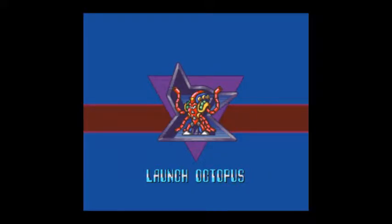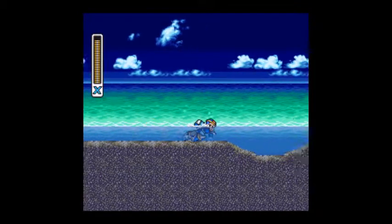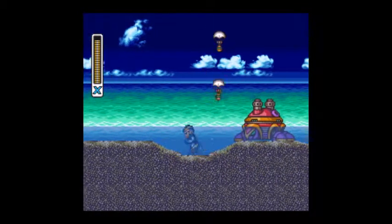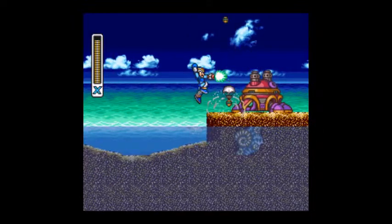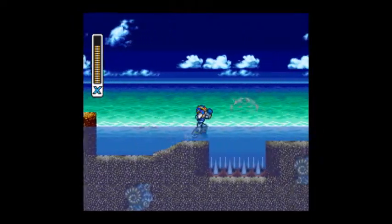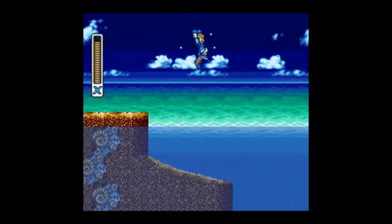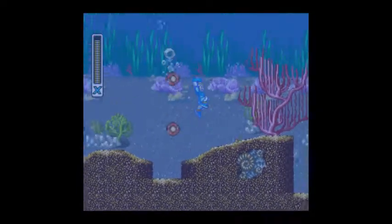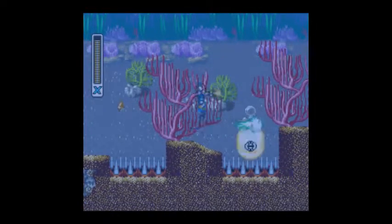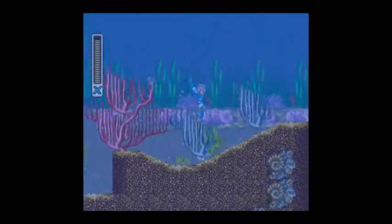Launch Octopus is a pretty interesting stage. I like his music and most of his stage — he has a good personality, evil though. Maverick, so we have to kill him. Let's get on with the stage. Those things will drop bombs — those turtle things with bombs in their shell. And these jumpy thingies. For this part, little seahorses will come out of the ground — you can tell they're gonna come out because of all the bubbles. Strange that machines need to breathe air, but you can see little air bubbles coming out.